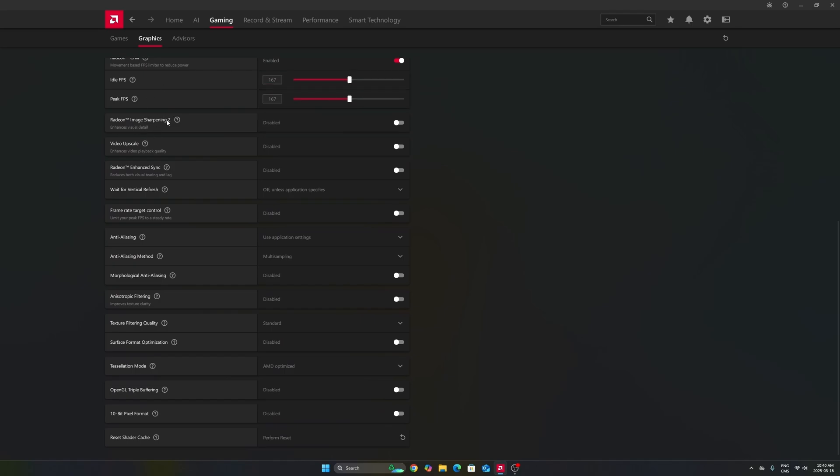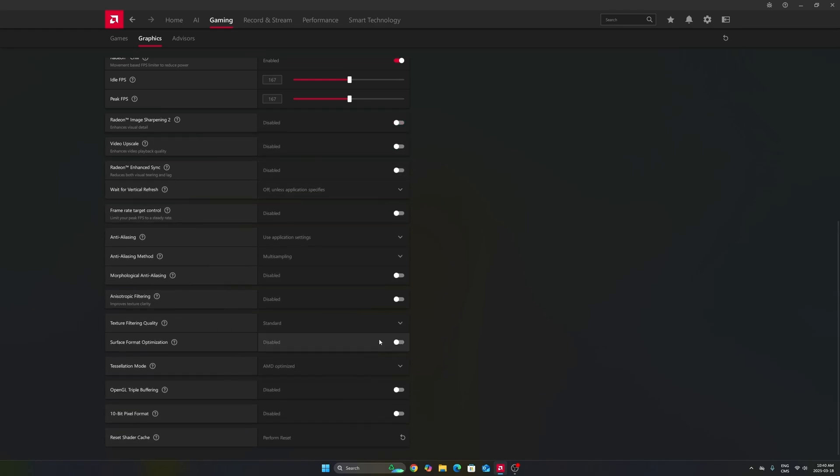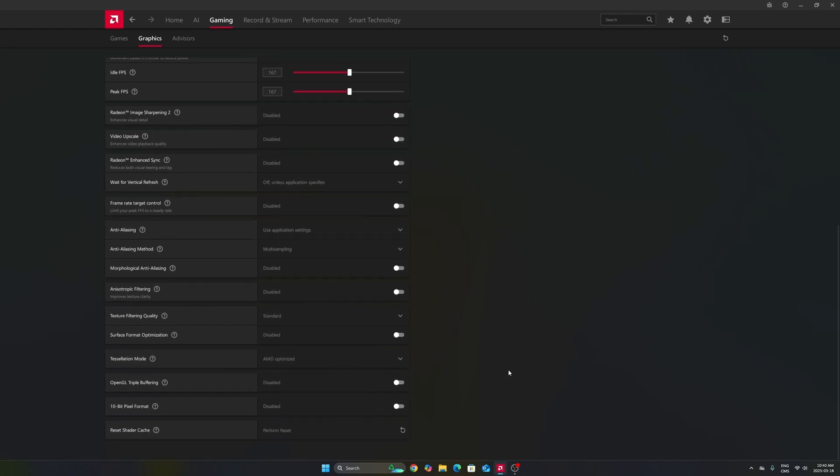Image sharpening can also be nice if you don't have FSR in-game or a sharpness slider. If you're playing an older game with just TAA and it looks blurry, activate this and move the slider to around 60-70% depending on your preference — it will really help image quality. Last thing: if you have random stuttering and don't know why, there's an option at the end to reset your shader cache. It will rebuild your shaders when you reopen the game. It can take some time, but I've seen a lot of people fix Call of Duty stuttering this way.